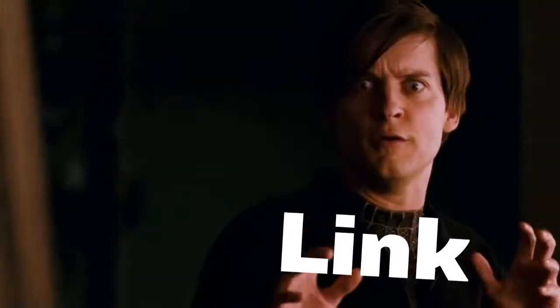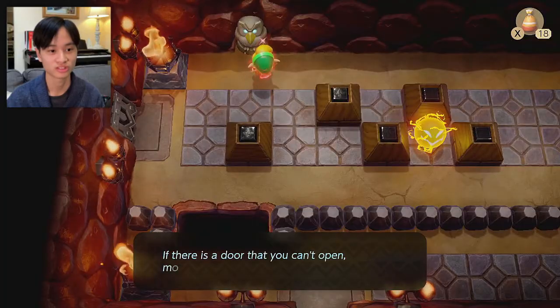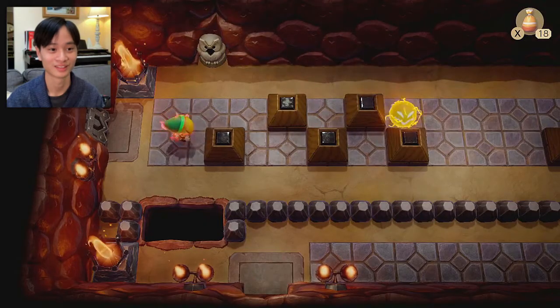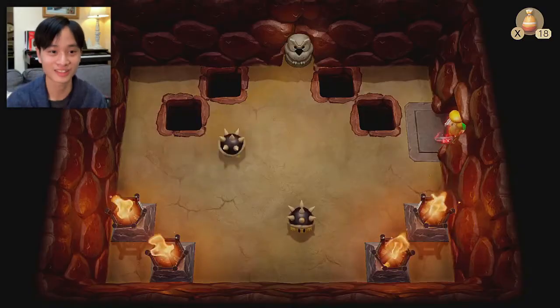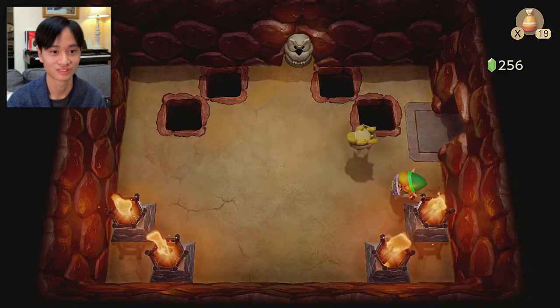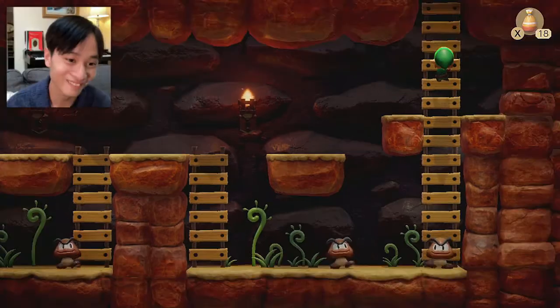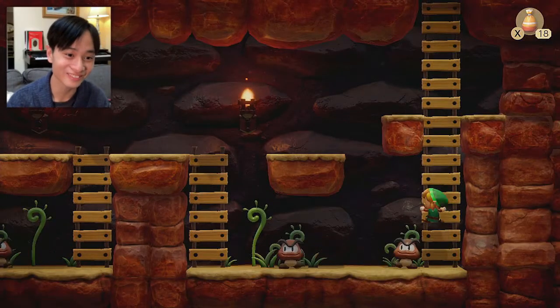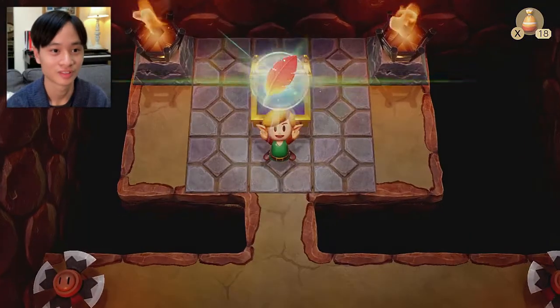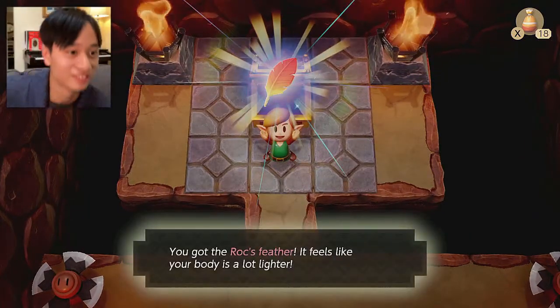I'm gonna unlock that door. You guys are pretty easy to avoid. If there is a door that you can't open, move a square block. You can see the pattern is not the same. I figured that one out. Yeah, they did talk about the shields. It unlocks them. We're playing Mario Bros. You got the power bracelet — it feels like your body's a lot lighter. Can I jump over these?